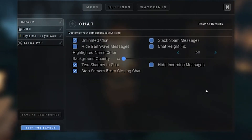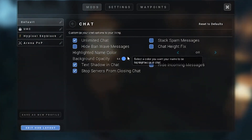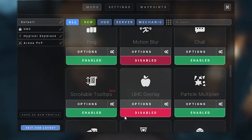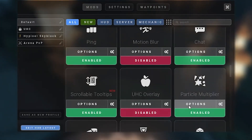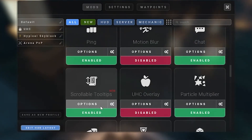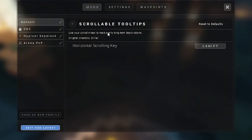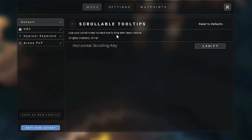Chat I would have on, but one thing I would do is put background opacity to zero. This means your chat is purely there without any background to it. Scrollable tooltips I would have on — this just helps because you can use your scroll wheel whilst reading long item descriptions.